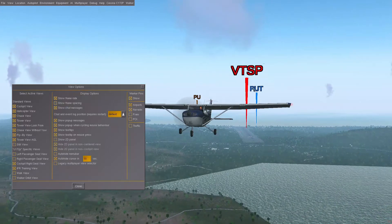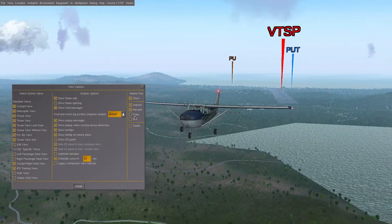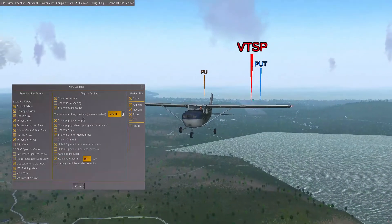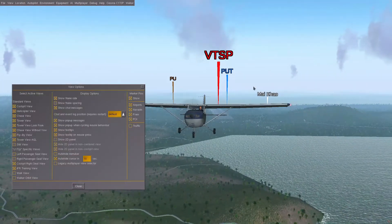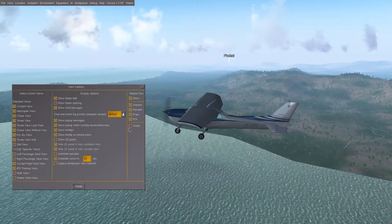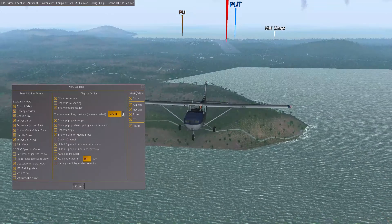You can also show Nav8, including PTVOR, the ILS over there, and the NDB over there. You can show fixes — I couldn't see any at the moment, it might not be working right now. POIs show cities down here, and you can also show traffic, which is going to show all the planes that spawn down there.